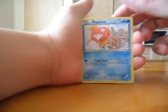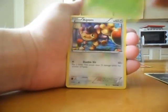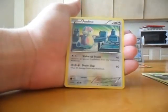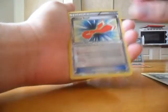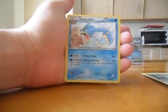Magikarp, nice! Murkrow, Yanma, Aipom, Electrike, Emolga, Sawk, Audino, and Reverse is a Rescue Scarf, nice! And there is a Gyarados!